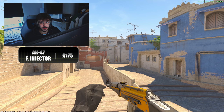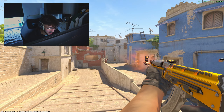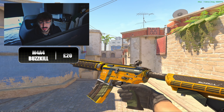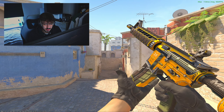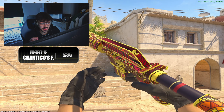Moving on to the rifles — out of all the inventory videos I've done, this is probably the best looking set of rifles. We have the AK-47 Fuel Injector in Minimal Wear for £175. I don't personally love the Fuel Injector, but you have to go with the best, and this is unfortunately it. For the M4A4 we have the Buzz Kill in Factory New, which is £20 — it kind of looks similar to the Fuel Injector if you think about it, just a little different.